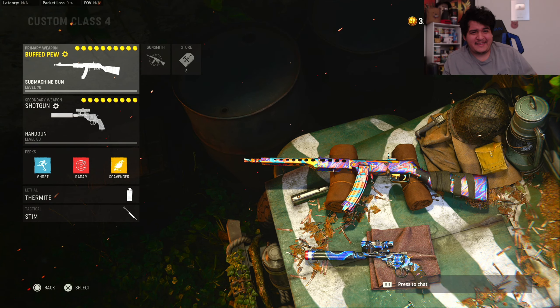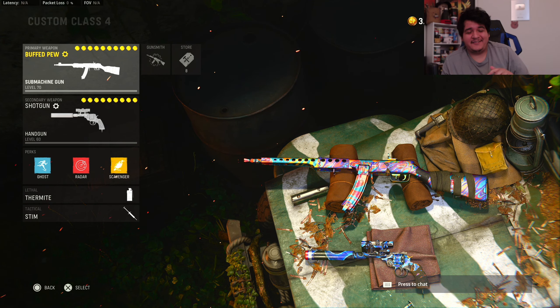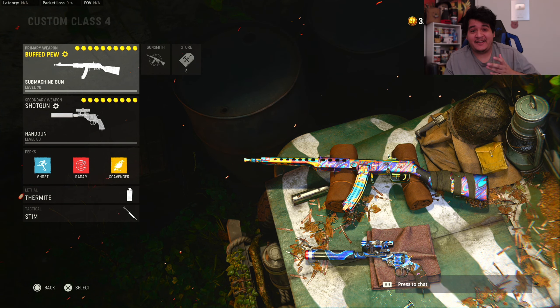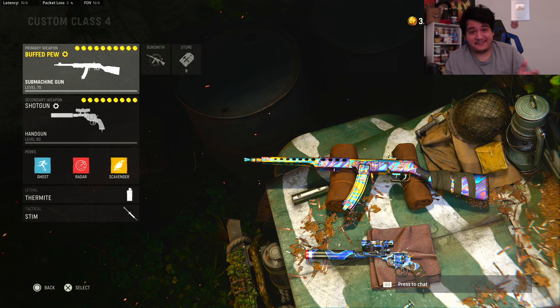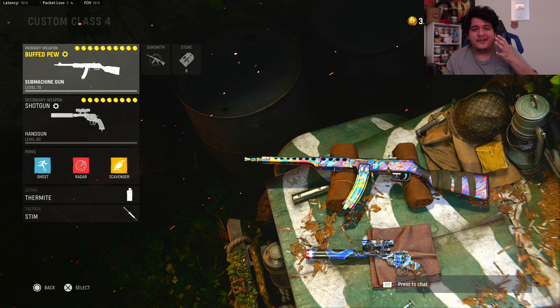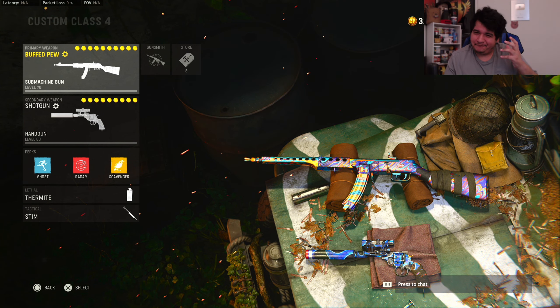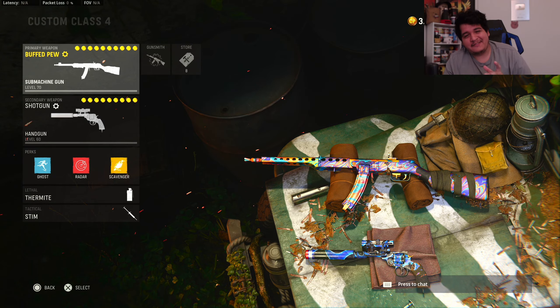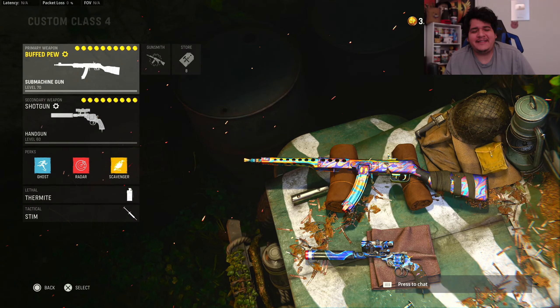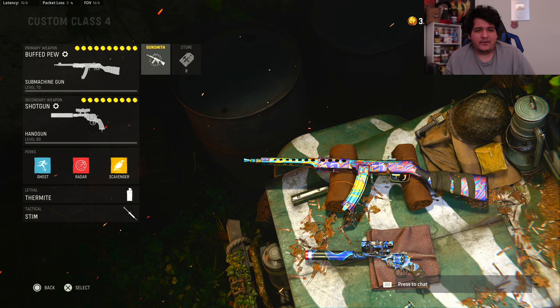Hope you guys enjoyed that PPSH gameplay on Das Haus. I really had to nuke that shotgunner — he was annoying me all game, and the fact that I nuked him near the end was just so satisfying. Let me know if you guys ever dropped a super satisfying nuke like that on a trash talker. Here's the general loadout — let's get to the 10 attachments that allowed me to nuke the way I did.